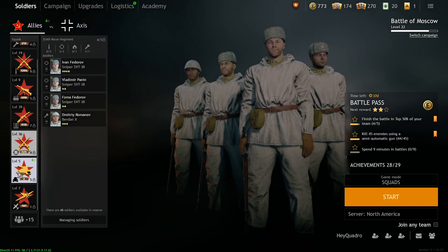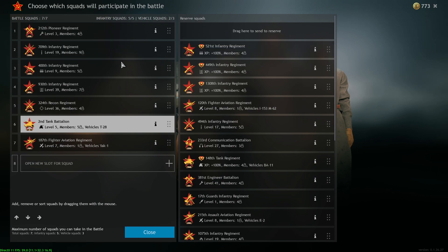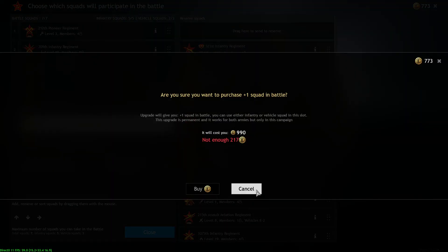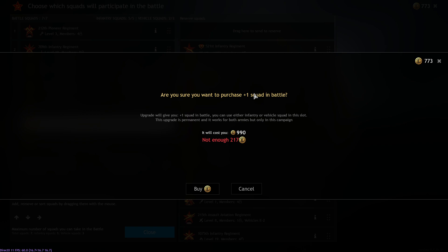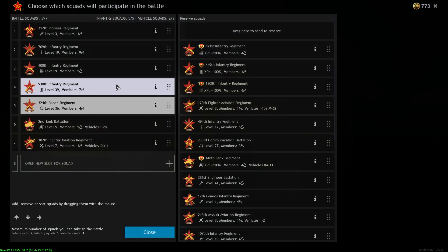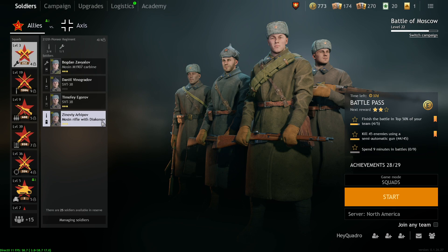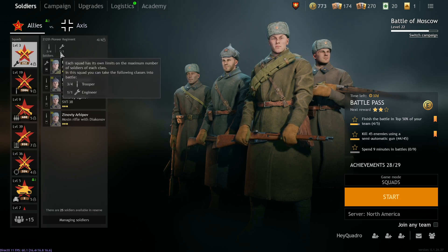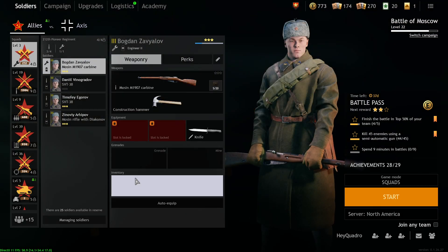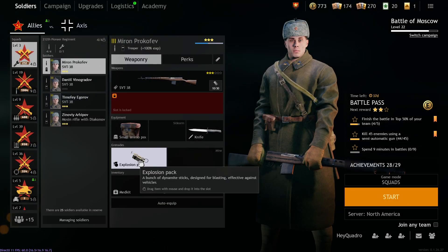Over on the left we've got our squads — this is where we'll be spending a lot of time. You can see all of your different squads and the soldiers in them, including vehicle squads and extra squads. You can swap them out by dragging and dropping. As a premium player you can open new squad slots — the first costs 500 coins, then 1000, then 1500. Honestly I don't think you need more than one extra slot.